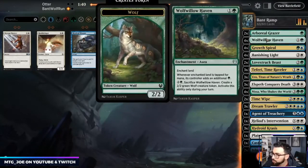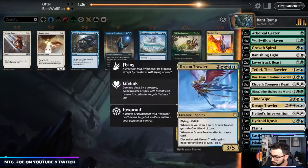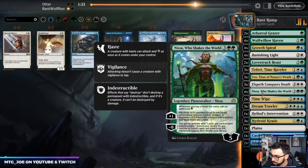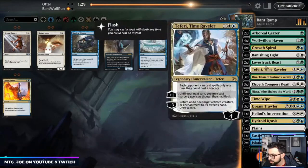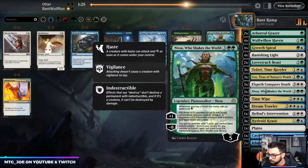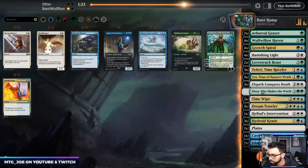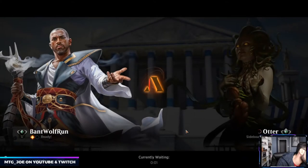Wolf Willow — agents too slow. Probably cut down a Nissa to be honest. The Banishing Lights, the Krasis, Dream Trawler — that's how we're going to win. Maybe cut down to two Nissas. They got up the board really well and I want to ramp out a Dream Trawler as quick as possible.